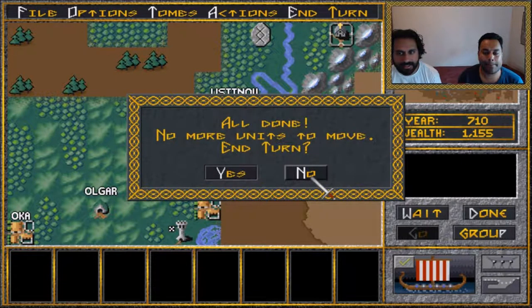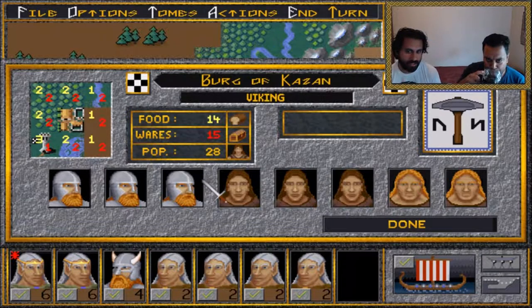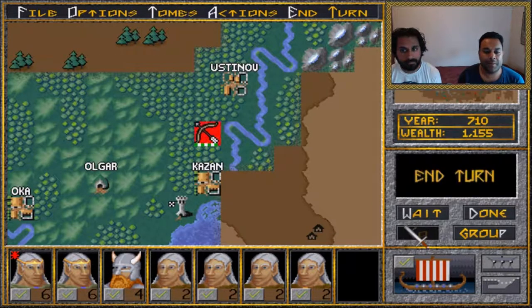We check how big the town of Kazan is and think we could probably take it, maybe with one more unit brought in. We note we have six archers in this unit already, so we could subjugate and take it out. We're pretty confident we could take this town as it is.